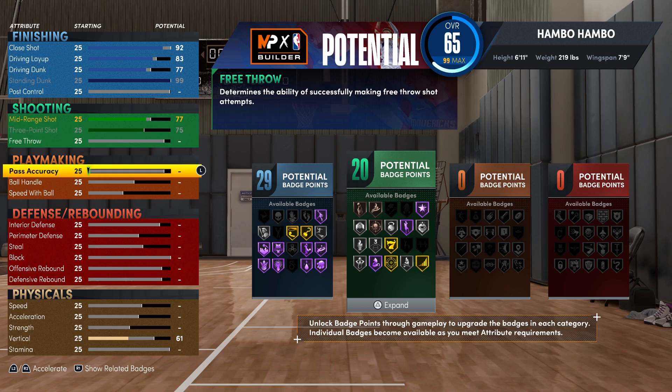For playmaking, the only thing that matters is you upgrade your pass accuracy. I'd recommend upgrading this to an 85. This way you can get 12 playmaking badges, and also you can get break starter and gold bullet passer.